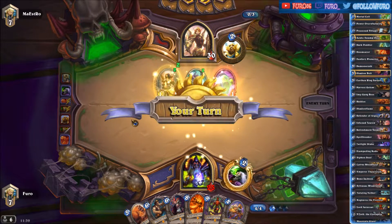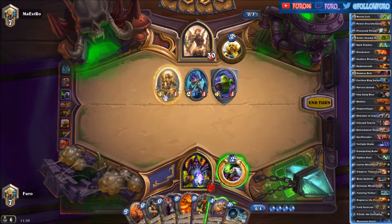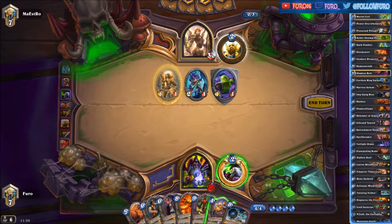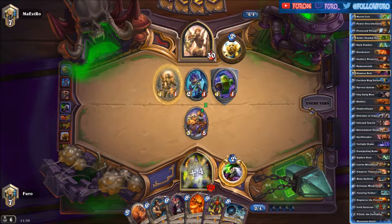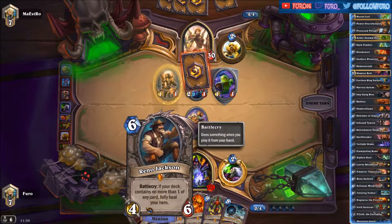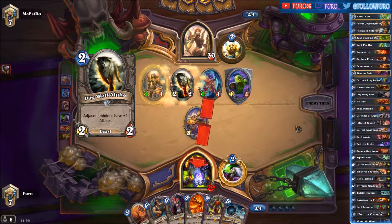Yes it is. They will use a lot of Divine Shield minions and buff them with various spells and weapons. Let's play the Refreshment Vendor here — we are getting four life back, at 29. We should be in a good position with the Reno Jackson in hand, and also we have the Twisting Nether if the board gets too overwhelmed.